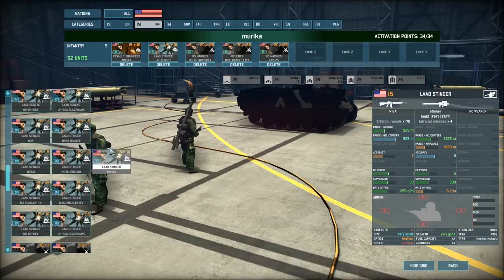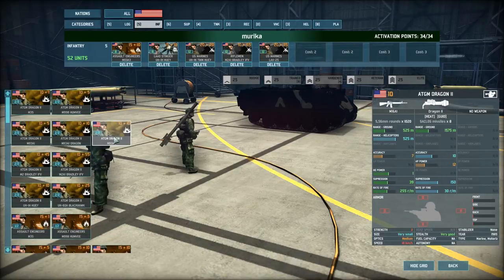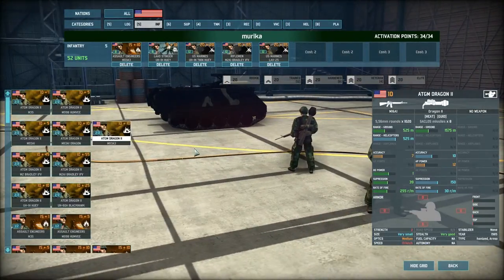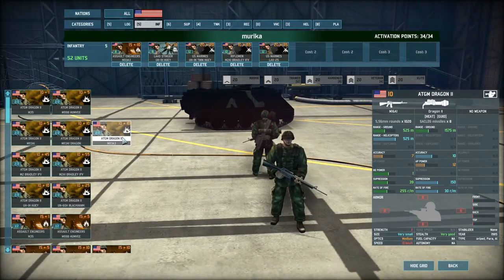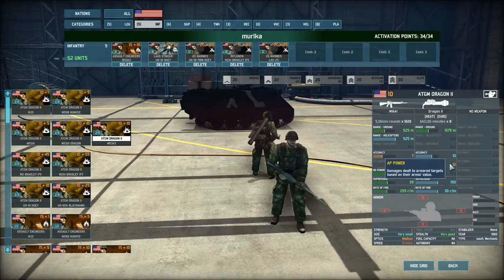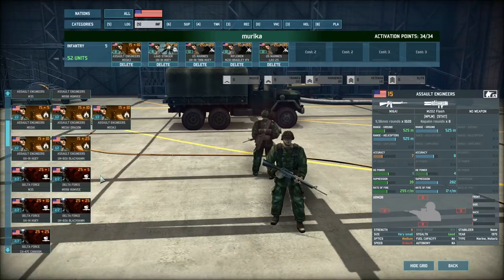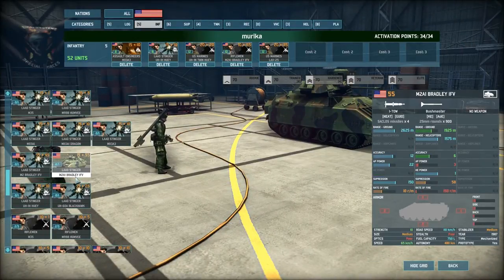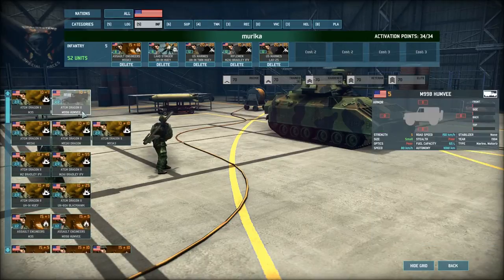One type of infantry prevalent in every other faction that Americans have a really poor version of is ATGM infantry — anti-tank guided missiles. They only have the Dragon, which has accuracy 10, AP power 12, and only 1,575m range. Compare that to the TOW that the Bradley carries: the i-TOW has about 800 more meters range, twice the AP, and almost twice the accuracy. So you don't really want to use the Dragon ATGMs.